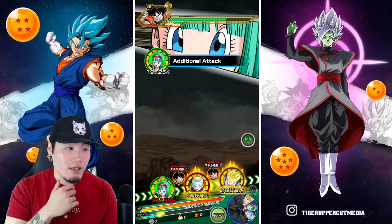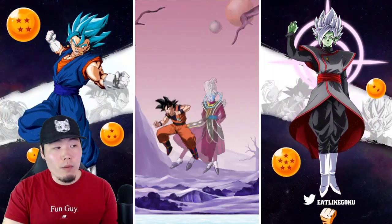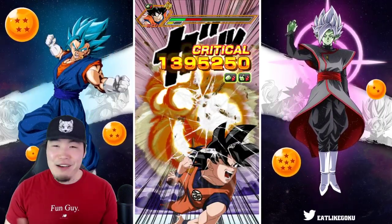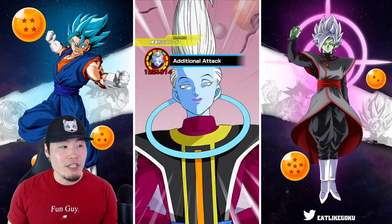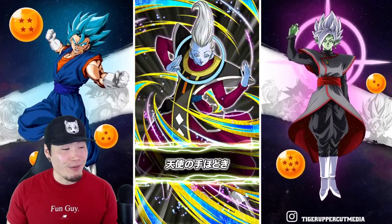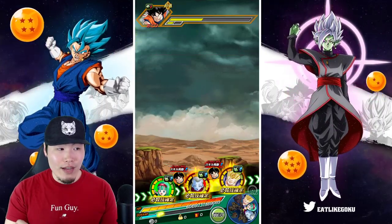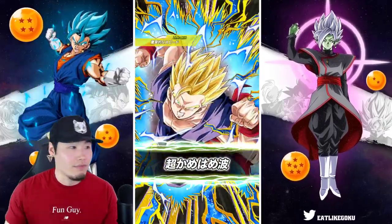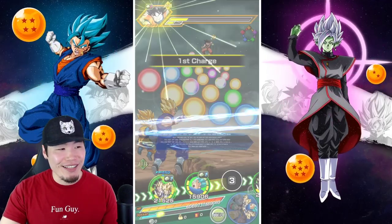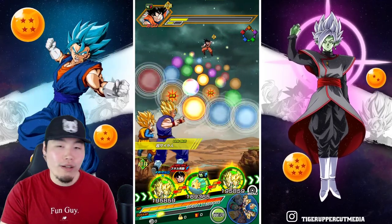We got the super from Bula here and Whis is getting 1.2 million — nothing crazy, not very impressive, though that was actually a pretty impressive crit. We did 1.2 mil there and then got an additional about a million there. We tanked for 55, got a dodge, and that's it. We need to get to a later stage where there's a ton of attacks stacked up in one spot.